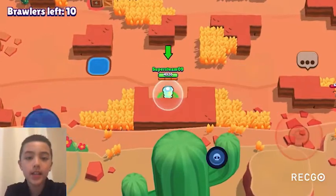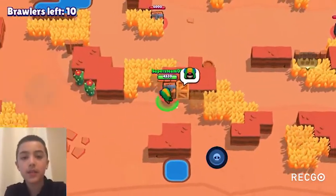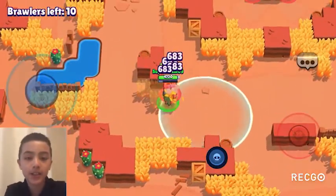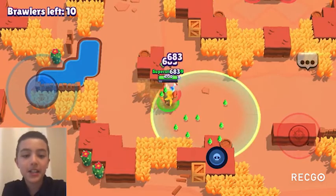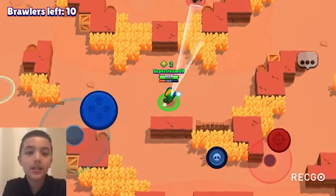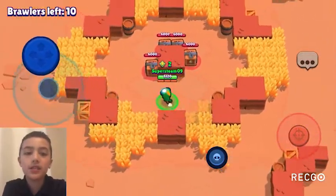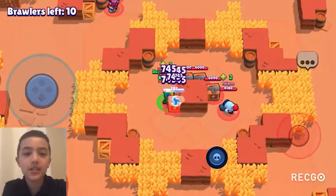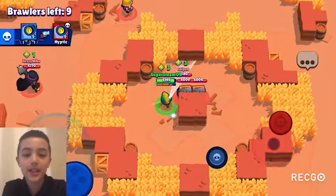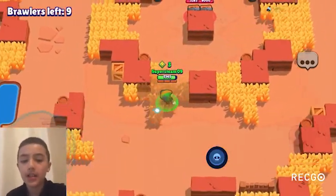In Brawl Ball, both gadgets are A-tier, but gadget two is a little better because slowing down enemies in Brawl Ball is really strong. In Bounty, both are A-tier, but gadget one is slightly better because getting into fights favors damage reduction.